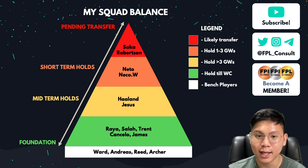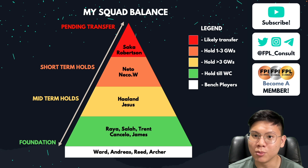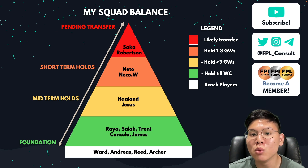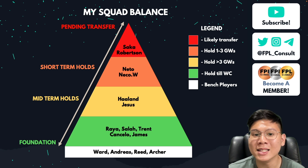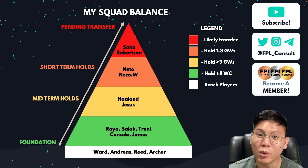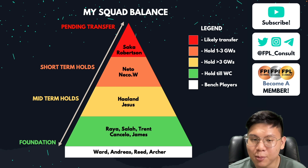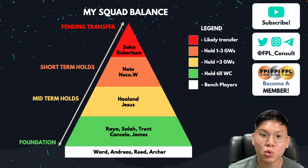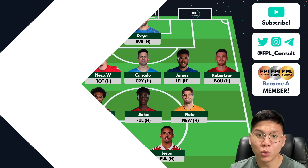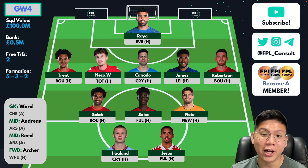The short-term holds and pending transfers are where it gets more exciting — this is where my moves are probably going to come from. Pedro Neto is a short-term hold for maybe one to three game weeks, but I may move him off soon. I'm also considering upgrading Neko Williams to a 4.5 option. As for Saka and Robertson, they're in the red tier — pretty much on the chopping block — and one of them is going to go to make funds to upgrade other areas of my team. I have two free transfers.